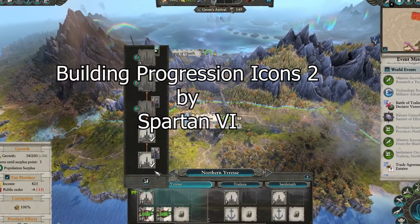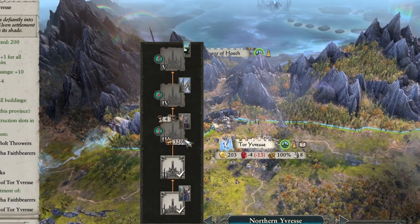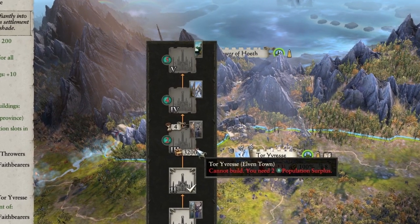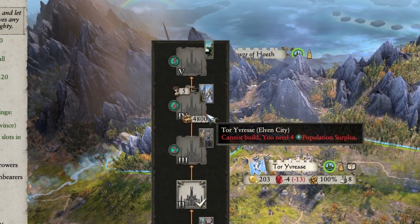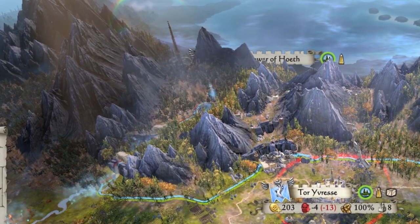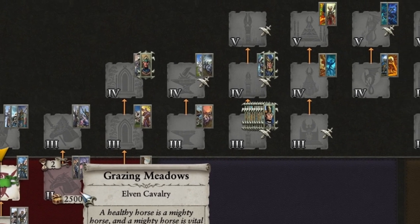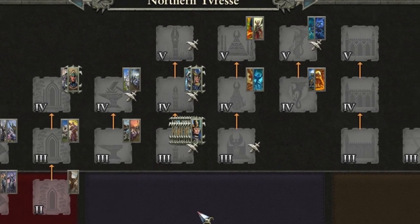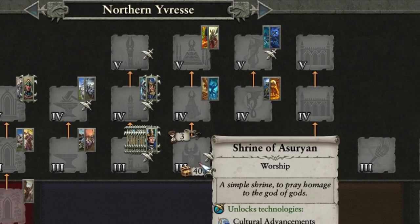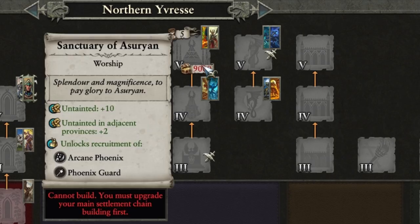The second mod in our visual section is Building Progression Icons 2 by Spartan 6. Have you ever noticed that the icons of each building stay the same no matter what tier it is? With this mod you'll see that the icon adds more details and extra stuff to the building as it goes to higher tiers. This can also be nice if you have multiple of the same buildings in your province to easily differentiate which one is a higher or lower tier than others.